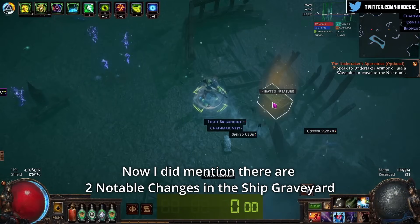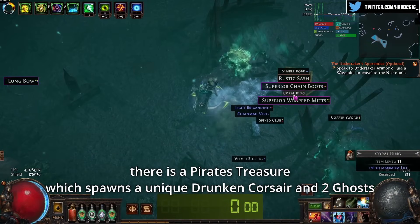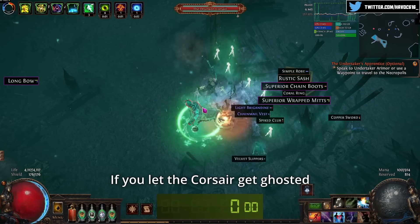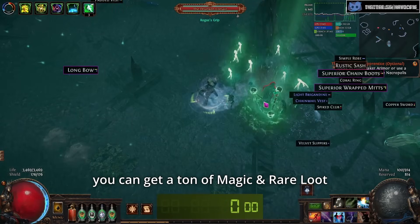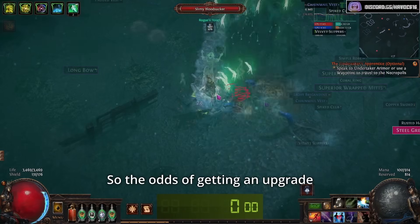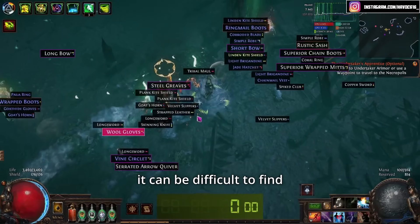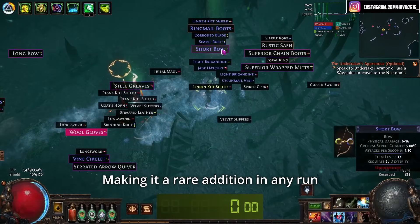Now the second change in the Ship Graveyard is there is a Pirate's Treasure where a unique Drunken Corsair and two ghosts spawn. If you let the corsair get ghosted, you can get a ton of magic and rare loot, which is especially notable because it's a monster level 11 zone, so the odds of getting an upgrade with item level 11 to 13 loot are quite high. But the catch is it can be difficult to find, making it a rare addition to any run.